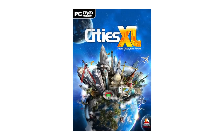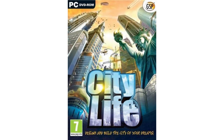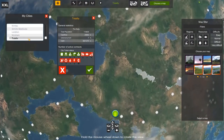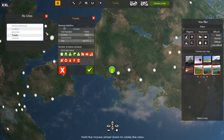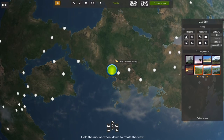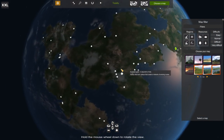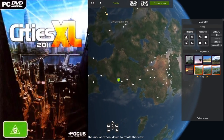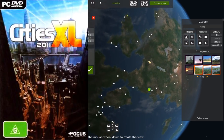First, a wee bit of history. CitiesXL was released in 2009 as a sequel to the game City Life, developed by the now-defunct Monte Cristo. It was hugely ambitious but hugely flawed, featuring a massively multiplayer online planet to build cities on, but ultimately falling flat on its face for a variety of reasons, especially in regards to performance. Focus Home Interactive bought the property the following year and re-released the game sans multiplayer under the name CitiesXL 2011. It added a few new maps and features, but was otherwise the same game.